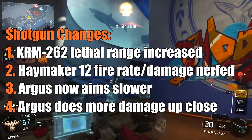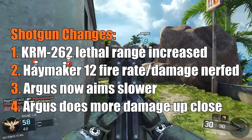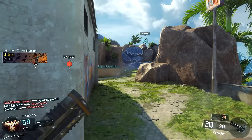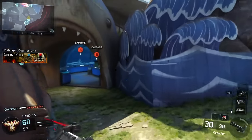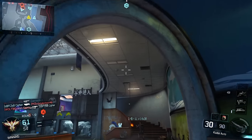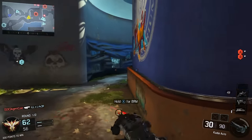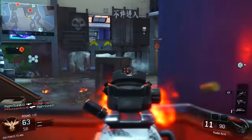Going over to shotguns. The KRM-262 has gotten an increase to its lethal range, trying to reduce hit markers and make it a more consistent pump action shotgun. Having recently gotten it to gold, it does feel a little bit better but still isn't quite where I want it to be. The Argus — which I also have up to gold — has had its ADS time increased, making it a little bit harder to aim down sights quickly. But they made its close range damage actually a little bit better, so it's going to get you more consistent one-hit kills.